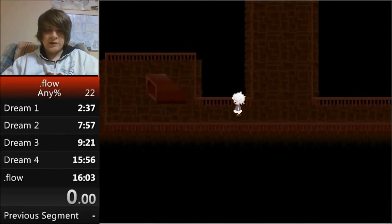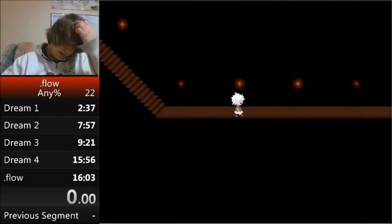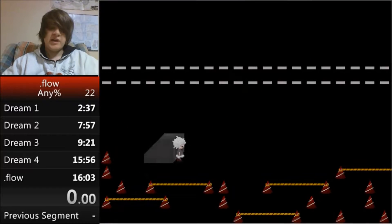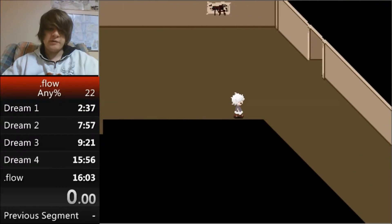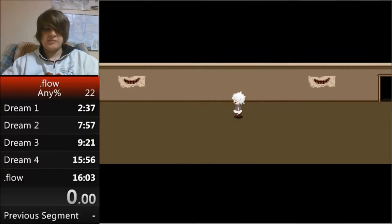After that, head to the school — there are two effects we need to get there and you can get them in any order. I usually go basement first, then roof. But if you miss the entrance you're trying to go into, don't worry — just go the other way, because I think they take about exactly the same time.